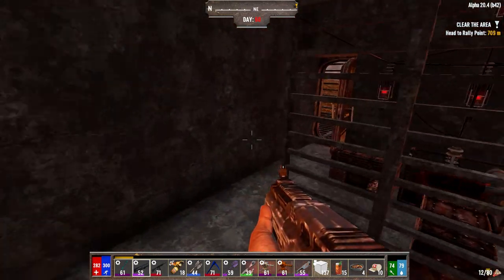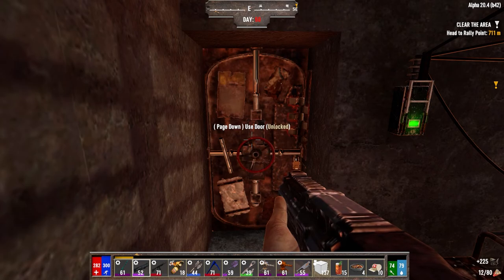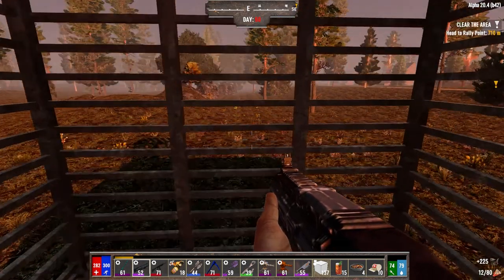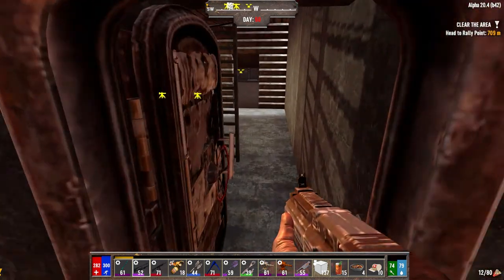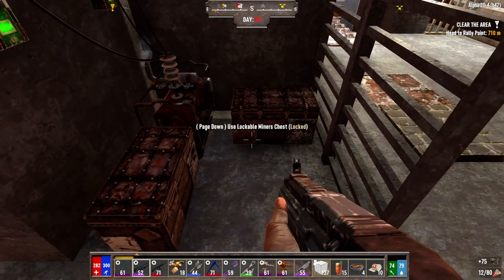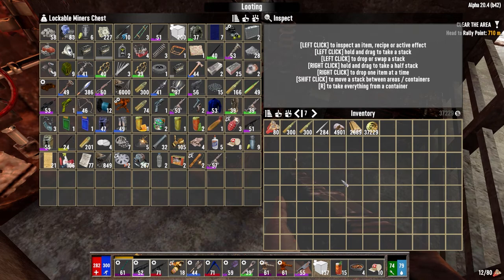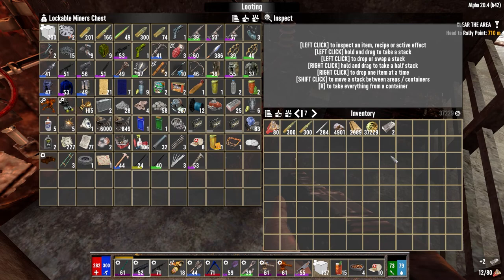We'll start with the doors open. Close you up. That's the turret up there — it's pretty much completely useless. So we start with the door open, we'll open up on whoever's coming at us, deal as much damage as we possibly can.